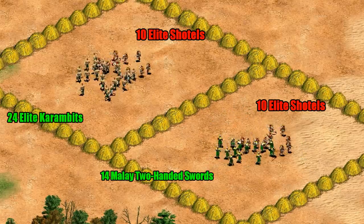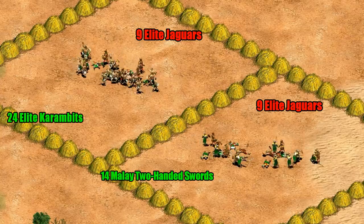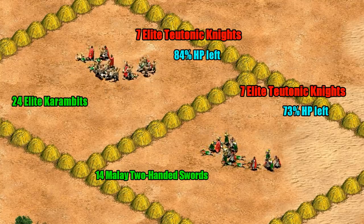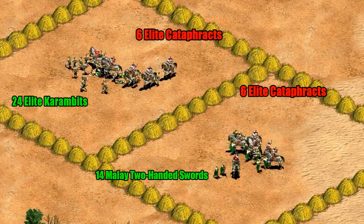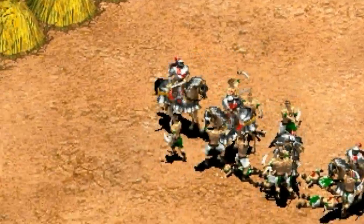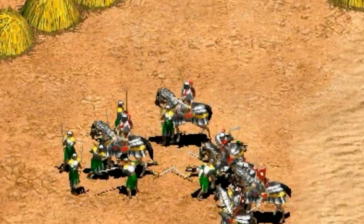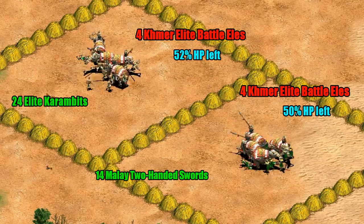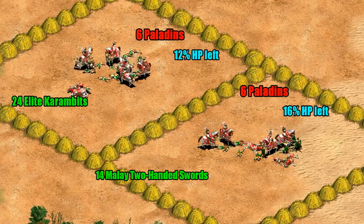They're also both a solid counter to Shotel Warriors, with roughly 40% of their HP left when equal resources are spent on each side, and are perfectly matched in how terrible they are against Jaguar Warriors because of its anti-infantry attack. They're also both poor choices against the Teutonic Knight on account of its high melee armor — the Karambit Warriors in particular can't do much beyond tickle them. Of course, you'll also want to avoid the Cataphract because of its trample damage and anti-infantry bonus. They're both also trampled — literally and figuratively — by Battle Elephants, which just have much better stats as well as trample damage. Interestingly, they're also roughly on the same level against Paladins, though that would be an ineffective exchange over the long run.